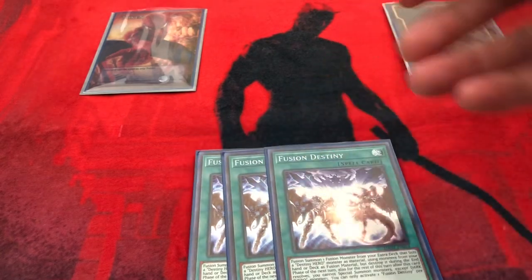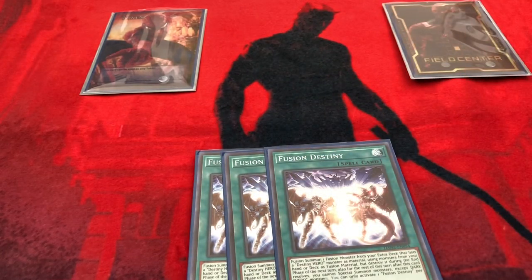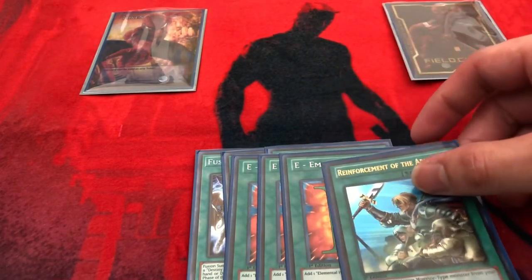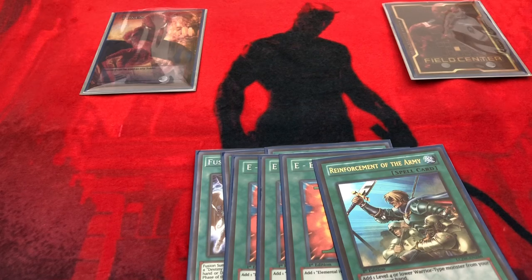That's all the monsters. Now we're going on to the spells. Three Fusion Destiny — absolutely amazing, but you have to be careful when you activate it because you get locked into dark hero monsters. I choose to play three E-Calls and the one ROTA.